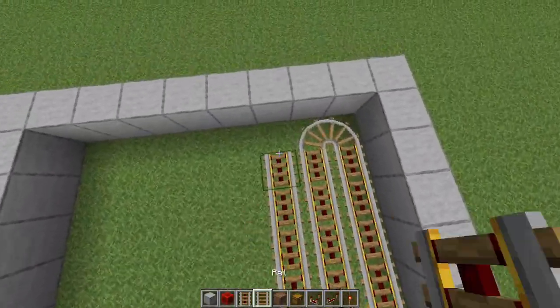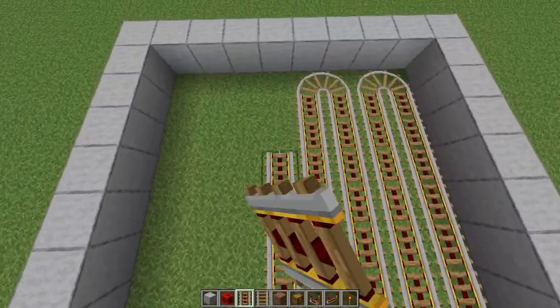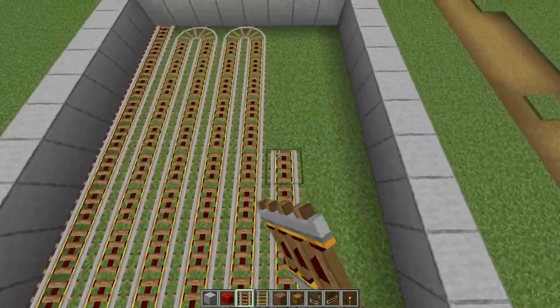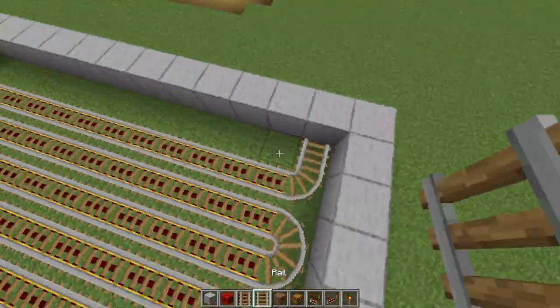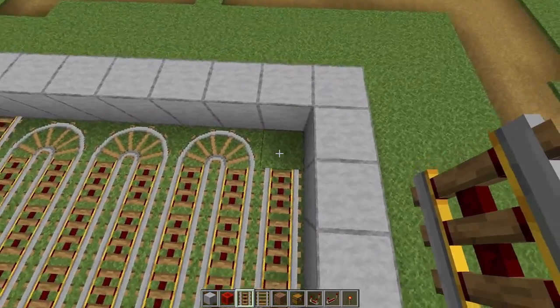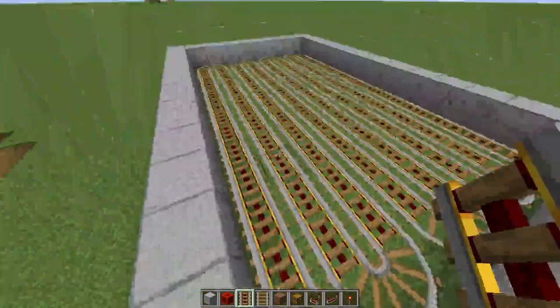Over here I have used powered rails along the whole length, however this is not completely necessary. You can just place one powered rail every four or five rails — that way you can save yourself some gold and redstone if you have to. And be sure that the last rail is a powered rail running into the wall so that the minecart can bounce off and make its way back.